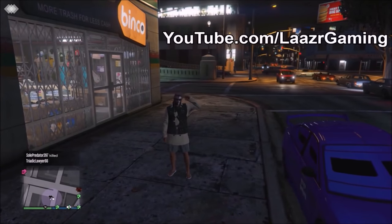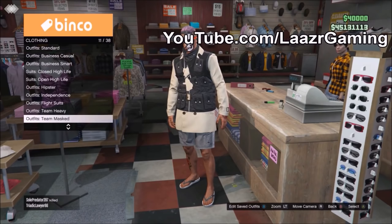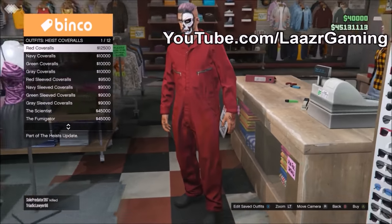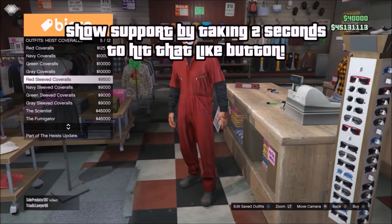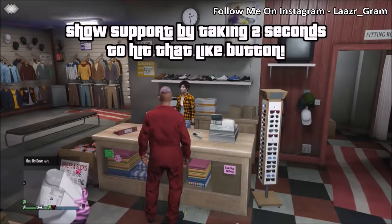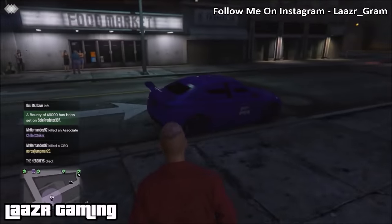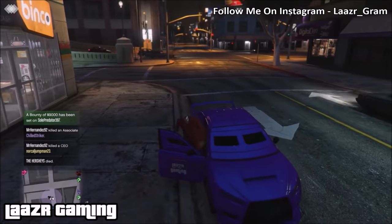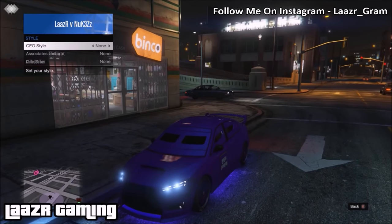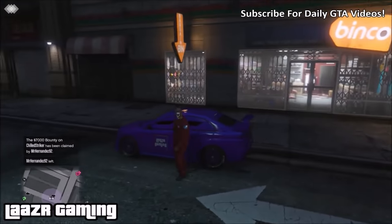The fourth glitch is 100% solo, requires no friends, and is extremely easy. It saves you a slot in your outfits. Starting fresh: go to any clothing store and purchase the red coveralls. Once you're wearing the coveralls, head outside and jump in any car. Register as a CEO — you can do this before or after buying the coveralls. Then go to Secure Serve, Management, Style, and flick CEO Style once to the left and back to none. Your blank red coveralls will now be branded with the Bugstar logos.